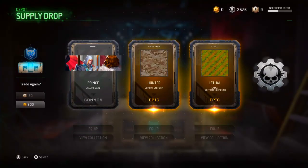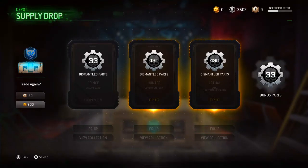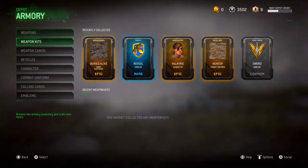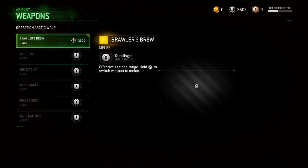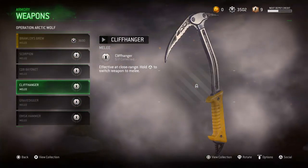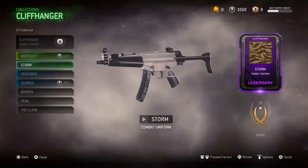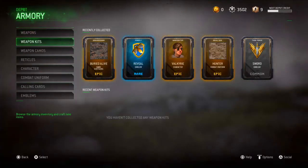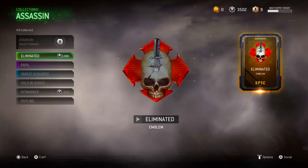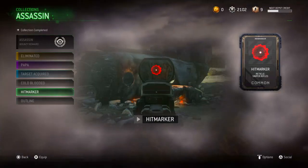We're getting a common, epic, epic — and all three are duplicates. So that's gonna give us a lot of Dismantle parts. Now we're out of COD points. We're gonna go ahead and see what we can get in the armory with the rest of our Dismantle credits — or whatever the heck they're called. I'm really close to getting the Cliffhanger — that's gonna cost 2,000. Let's check out Weapon Kits. Assassin, 4 out of 6 — let's go ahead and buy the Assassin, because why not? I want the Assassin so bad, and it looks so good for snipers. Let's go! We got it!